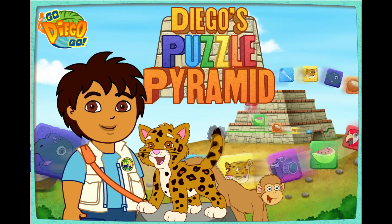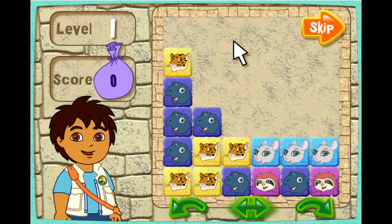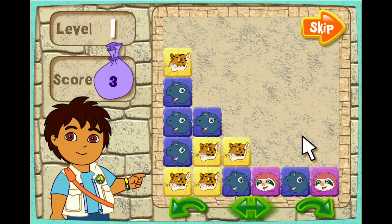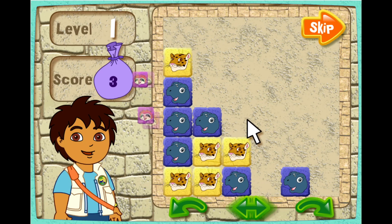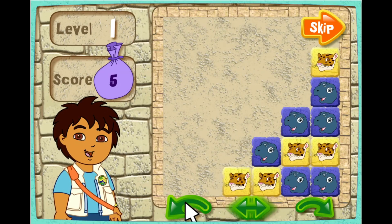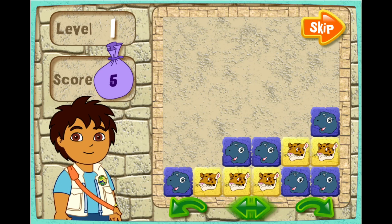Click on the arrow to start. To play the game, you have to find groups of the same blocks. The matching blocks have to be next to each other. Click on a block to make all of the same blocks around it disappear. When you see Rescue Pack, click on him to get rid of all the blocks that match his color. You can turn the puzzle by clicking on these buttons. The shake button makes all the blocks fall down.